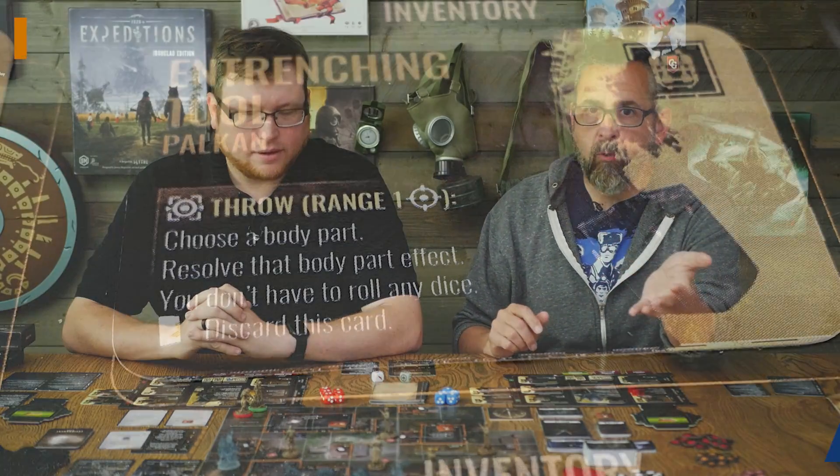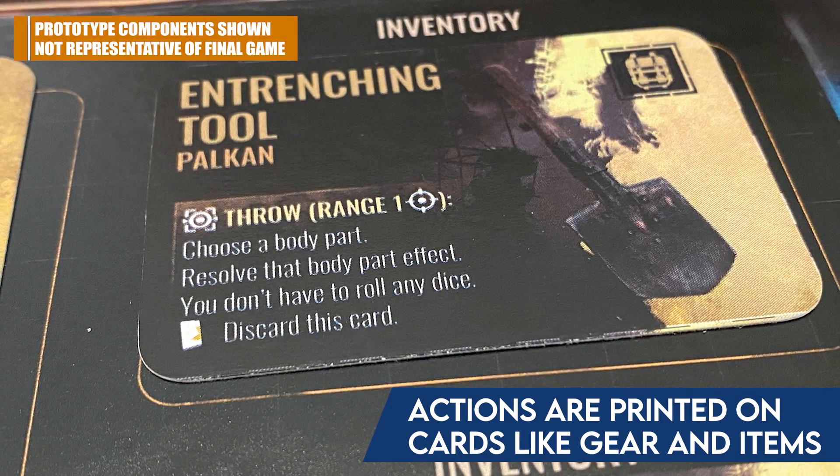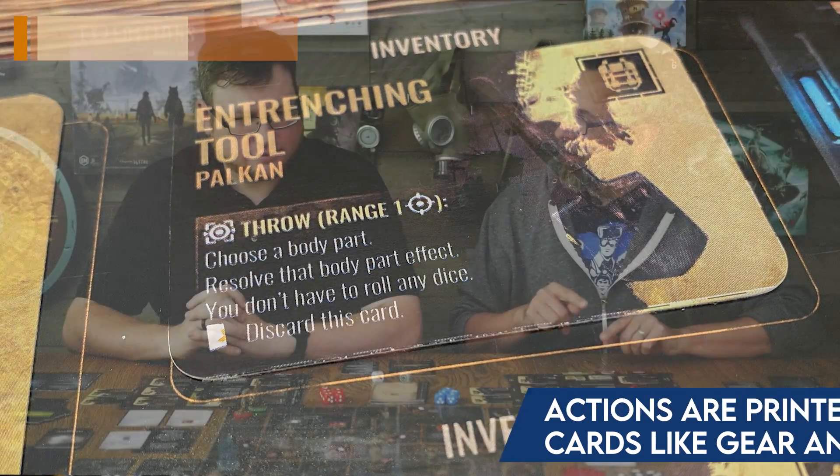It is a robust game system. Anyone who's into a game like this in the first place is going to be on board with a fairly robust rule system — you're going to have to read a rulebook and learn this. No one's going to be able to put this on the table without reading the rules. With that said, once you get a handle on this action token system, it really is a very easy system to pick up, and it's very easy to teach as long as you know how interactions work.